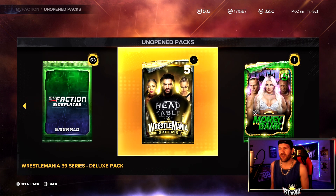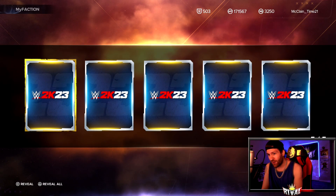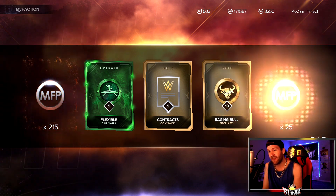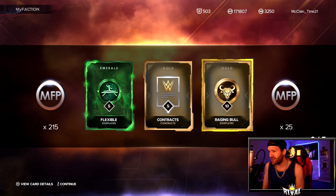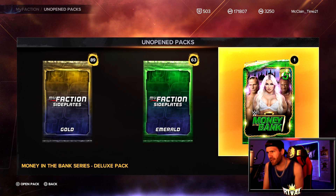Now the WrestleMania pack — still chasing that Ruby Roman Reigns. We will not acknowledge him here. Instead we get a Becky Lynch duplicate. I actually really like that Becky Lynch — she's got Rabble Rouser, she's got Sting Like a B, a pretty good card.